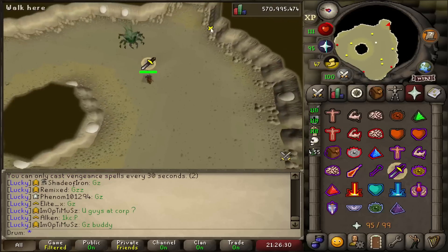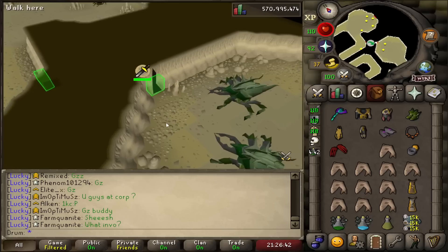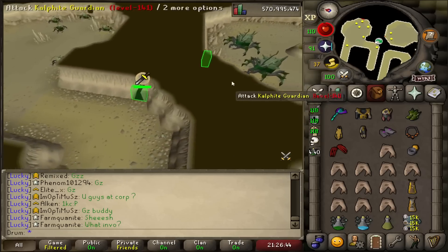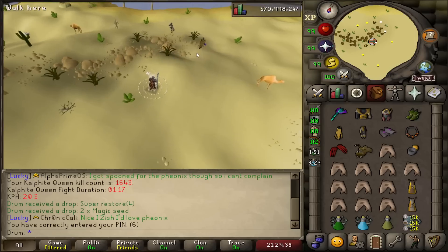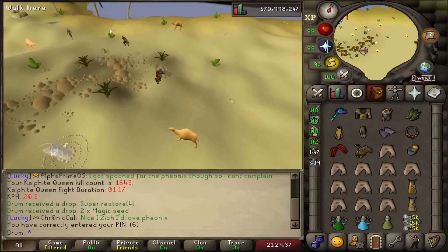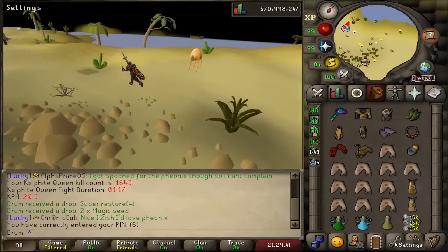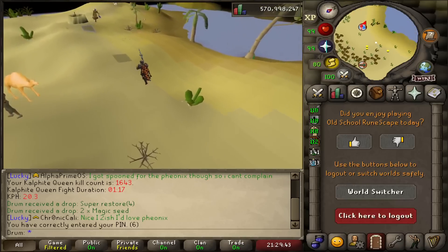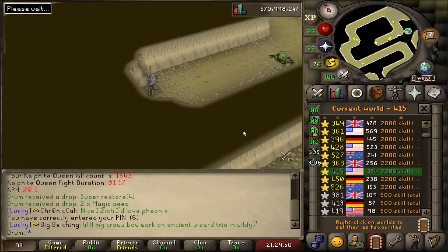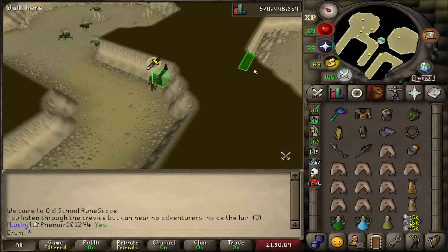Someone's here? I have to leave. That's the one thing I wish about KQ — I wish there was an instance for KQ, or like every boss out there. I'm going to have to hop worlds again. Are they Ironman though? There's two people here. I'm going to have to hop worlds. Why is KQ busy? I'm going to the very super bad 2.2K world — surely no one bosses on an Australian world.